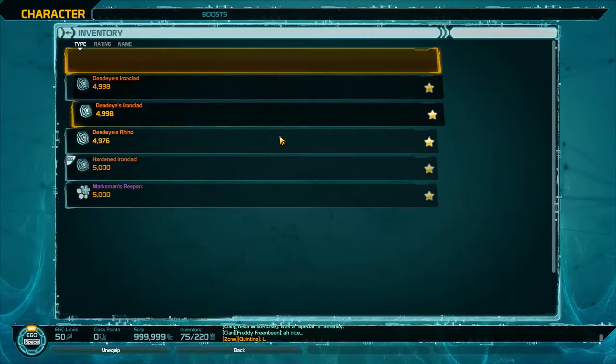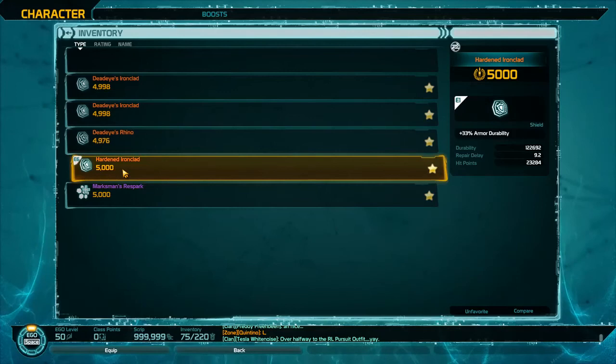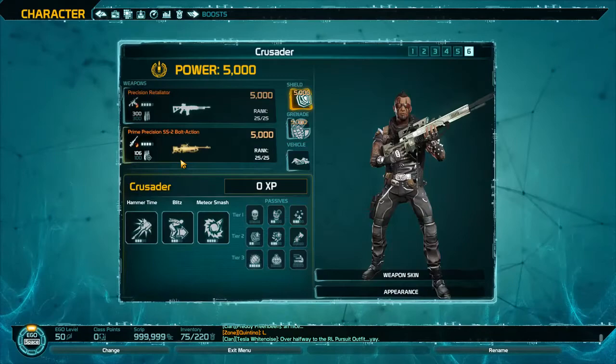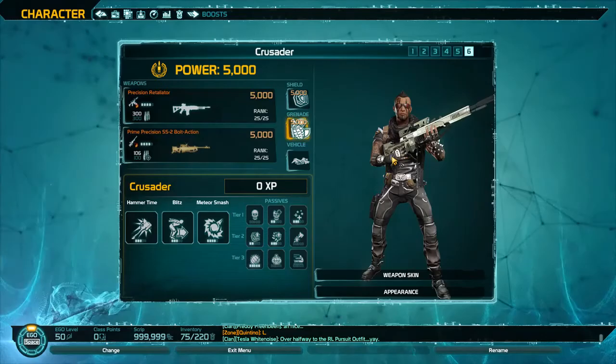For shields, it's kind of what you've been given until you get something better. Right now I'm using a Hardened Ironclad — the Marksman Resport at 5000 power is actually pretty garbage regardless of its stats. For the grenade I'm using a green chemical grenade. That's the setup for now.